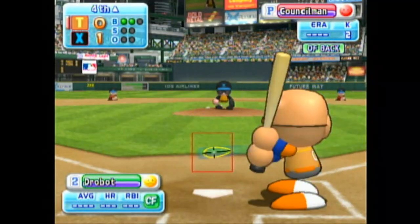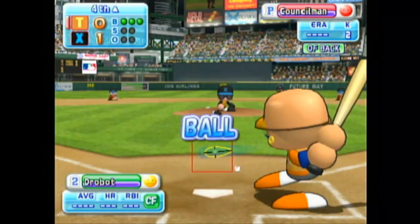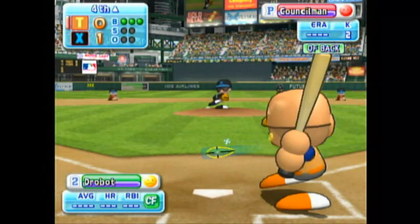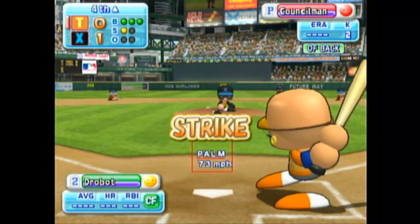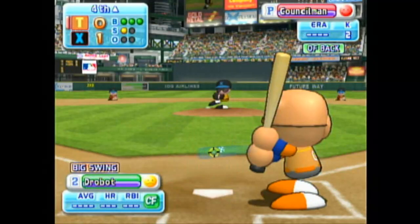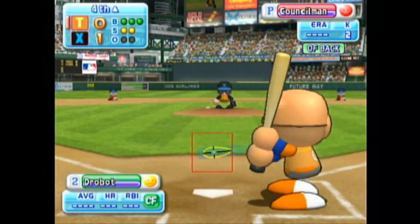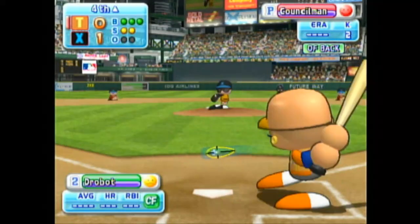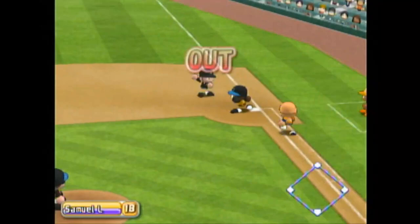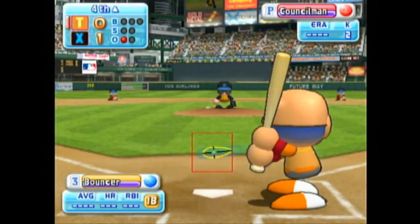Just missed the inside corner — ball. Count 2-0. Just missed the inside corner — ball. Sky is looking at the pitches very well today. It's a strike. It's a strike. Here's the 3-2 pitch — infield grounder, throw to first, out. One away. Sky grounds to short and is retired.